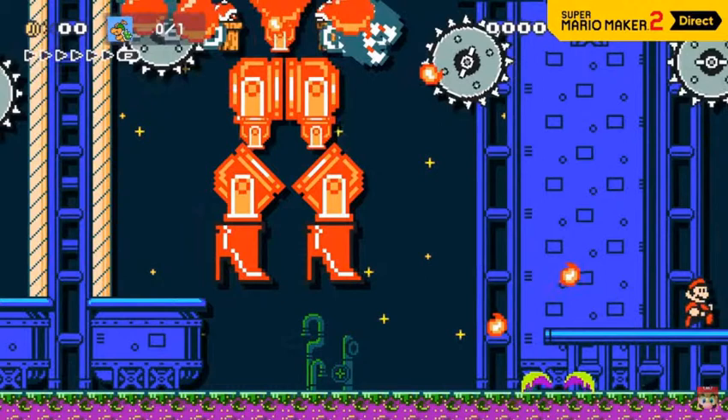First — what the fuck is this image? This isn't in the forest theme. Obviously you can see it looks more like a sewer. It's not the underground — we've seen the underground in the direct. It's not the sky or desert, because we've seen those. It's not ice. What could it be?